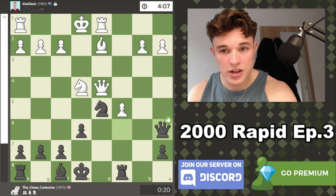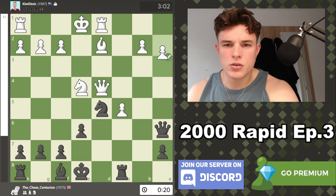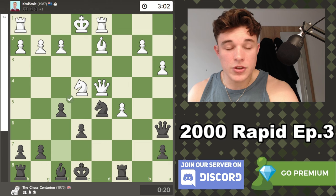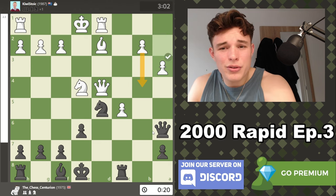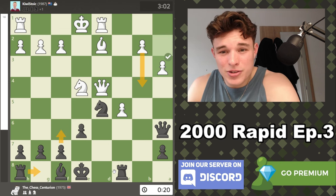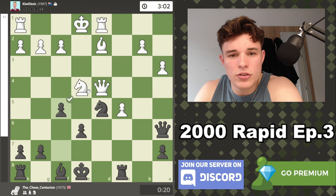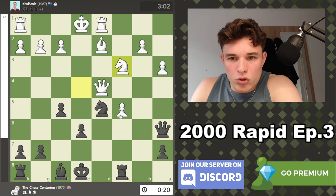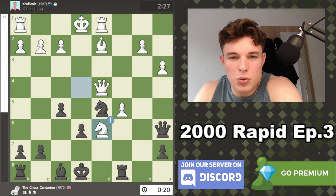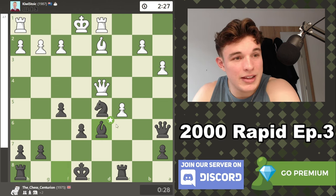Unlike the previous position, if white tried something the knight isn't hanging on e4. My opponent takes on c4 — really the only move to maintain the advantage. We go knight b6 as a practical option: we force the queen to move, get the knight to d5, and maybe make something happen. If knight c3 challenges the knight, I can just take — if pawn takes the structure is damaged, if queen takes I can take on g2. My opponent went bishop d2 which I thought was really weird. We go queen a6 to cover the diagonal.